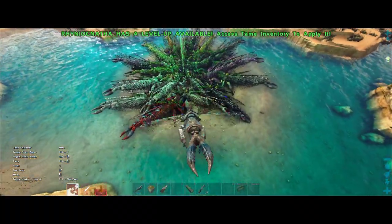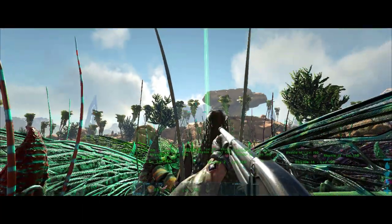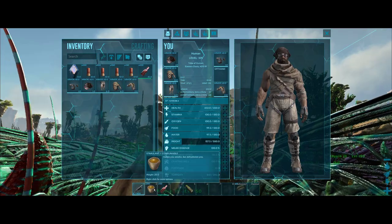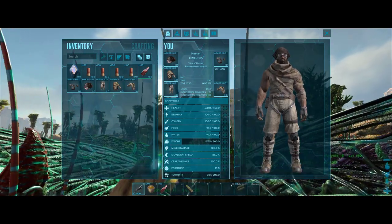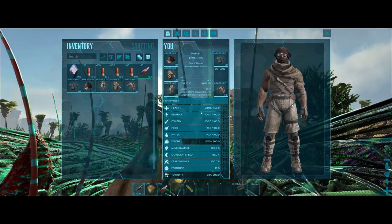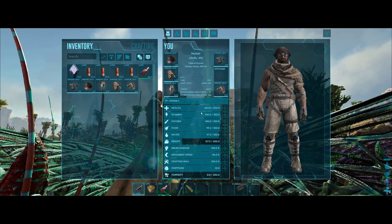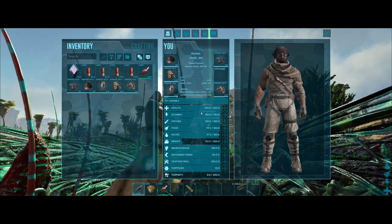For personal use, you should bring your best shotgun with a couple hundred shotgun ammo. You should bring stimulant for the Manticore torpor attacks, and of course you should bring a lot of Med Brews. You might also want to get some parachutes just in case your Rhino Getta gets knocked out and you fall from the sky.